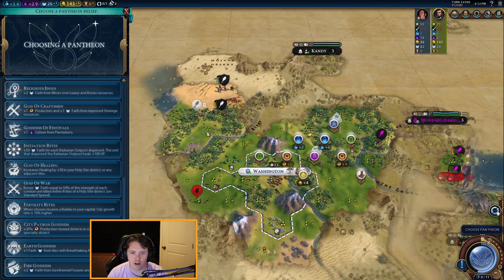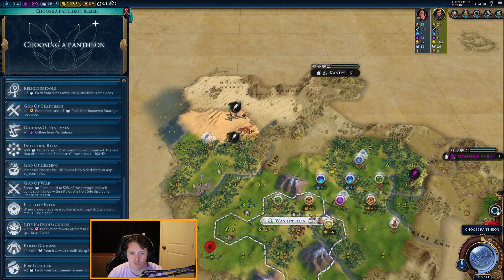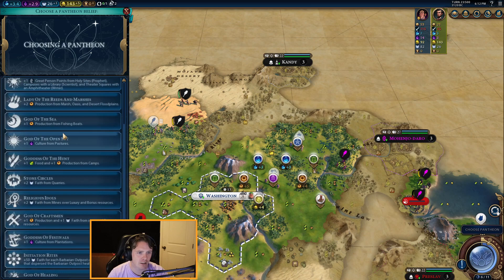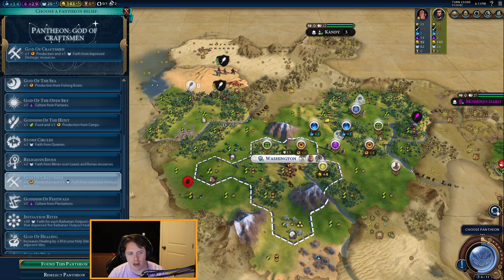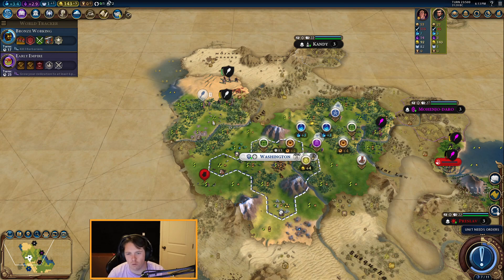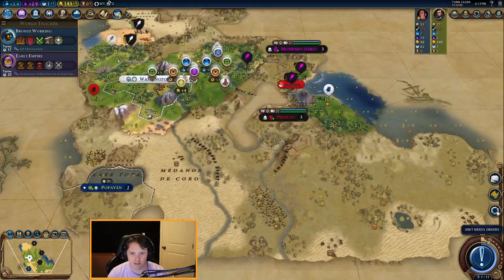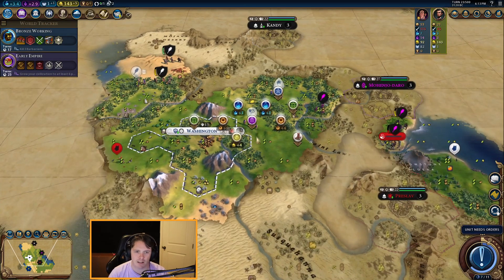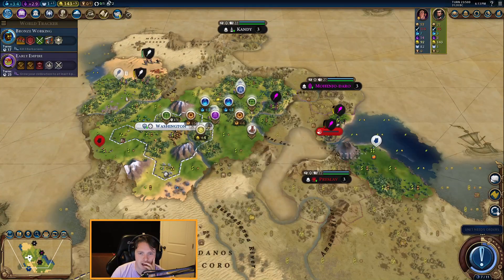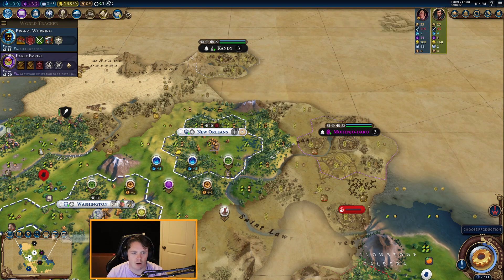We can now choose our Pantheon. As a military-focused civ I would love to get God of Craftsmen — I find that to be quite helpful. I don't want to get the plantation option because I might be chopping a lot of these resources like bananas. God of Craftsmen will immediately get us something on these horses, and as we unlock more Iron, Niter, and Coal, we'll get that as well. I want to make sure before I settle the city that I am going to get the Mohenjo-Daro Suz, or else this is going to be a very silly choice.